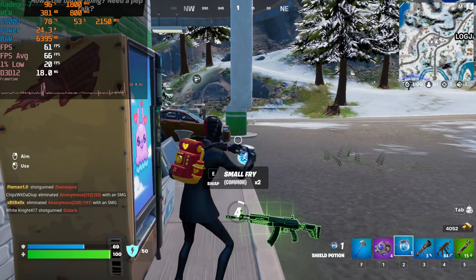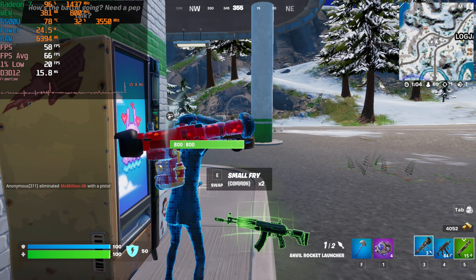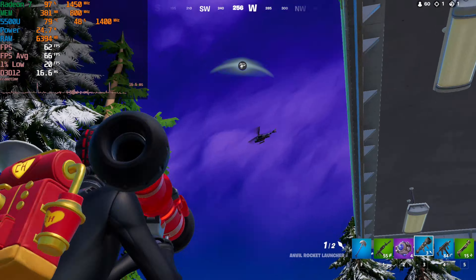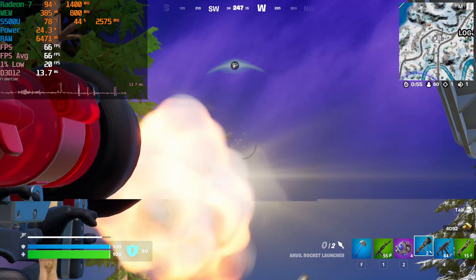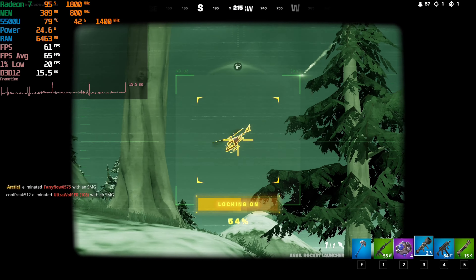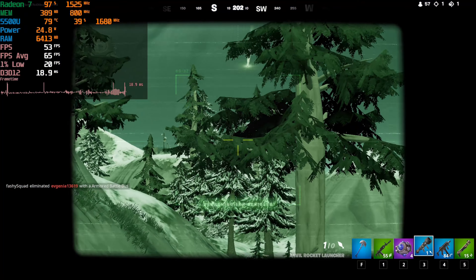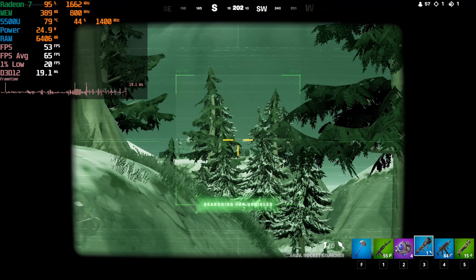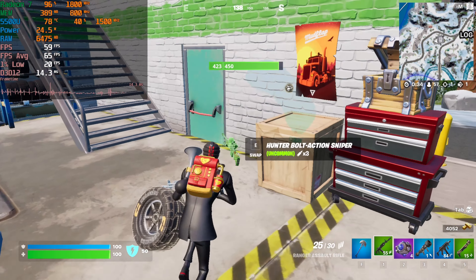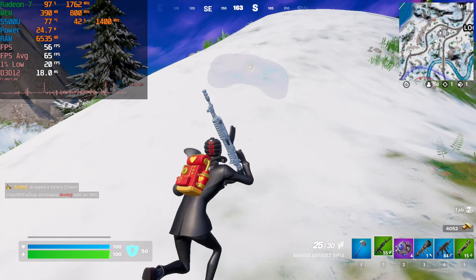I'm not 100% sure why this game performs so poorly on this APU. A lot of you guys told me the game runs perfectly fine on the other APIs and that performance mode was the worst because it introduced stuttering, but I've tried all of them and they all provide very similar 1% lows. At least with performance mode the averages were significantly higher. I'll also test this on the 5600U to see if there's any difference — it won't be a dedicated video unless there are interesting findings.